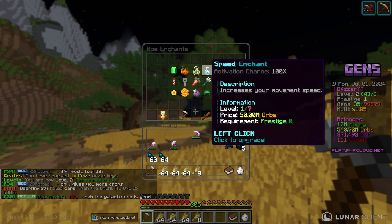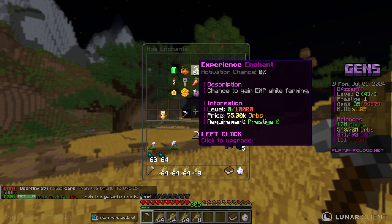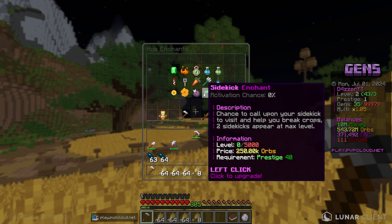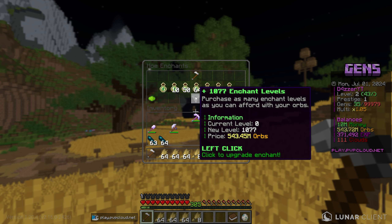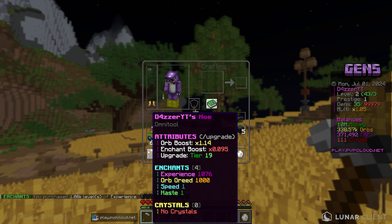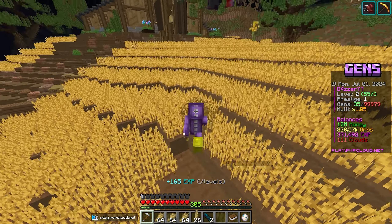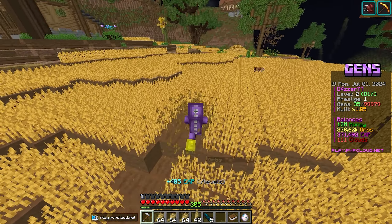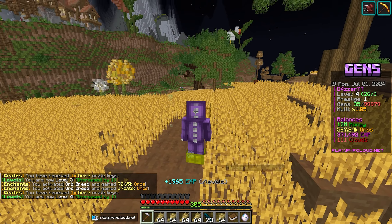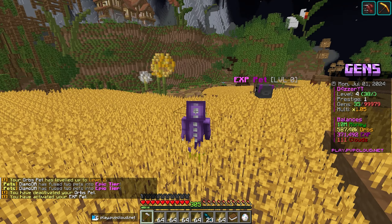Now that I think about it, I should probably upgrade the experience enchant on my hoe, because it grants XP while farming — that will make it way easier to prestige. So we're going to put 1,000 levels into the experience enchant. Now our harvester hoe has experience at 1,076 and orb greed at 1,000. Look at how quickly we're already leveling up! And using the rare XP pet probably makes the most sense right now too.